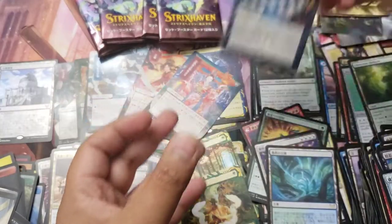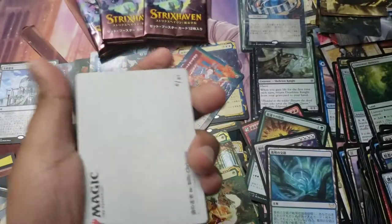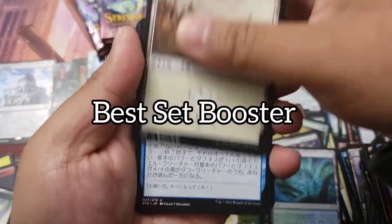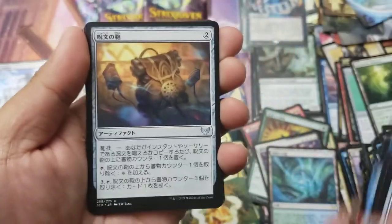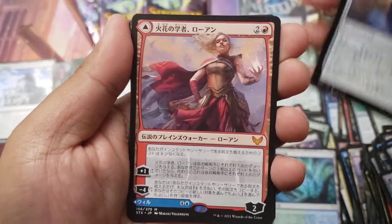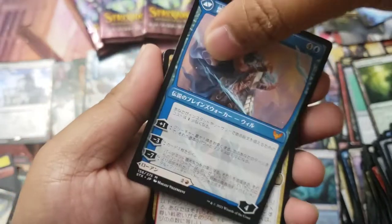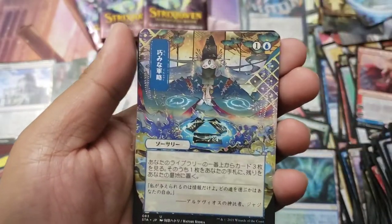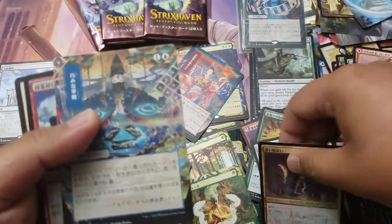I think this is the best set booster box on YouTube - I'll say it, I'll do the clickbait. Title of the video is going to be 'Best Set Booster Box on YouTube.' Another mythic - that's two planeswalkers, Rowan with her brother Will right there. Yeah, I'm calling it.